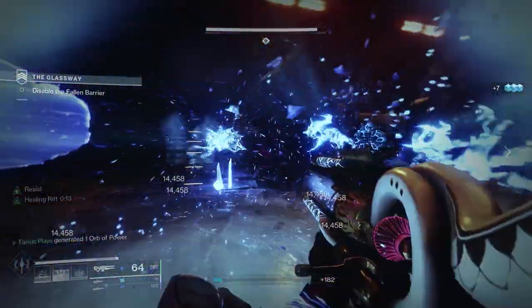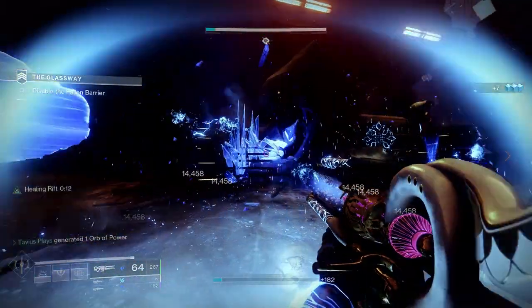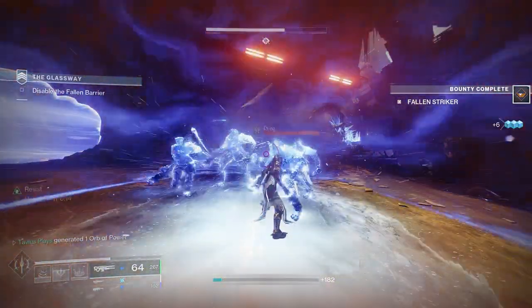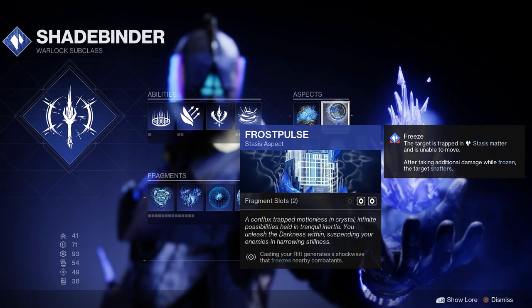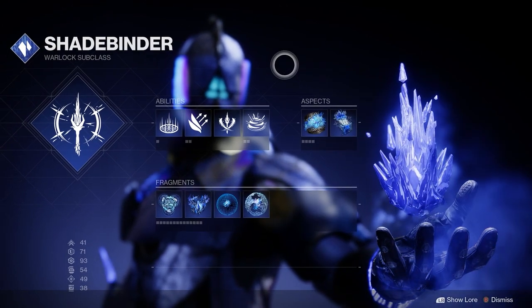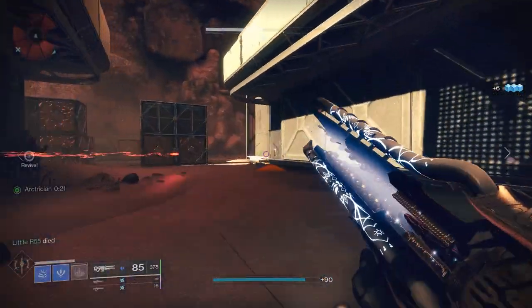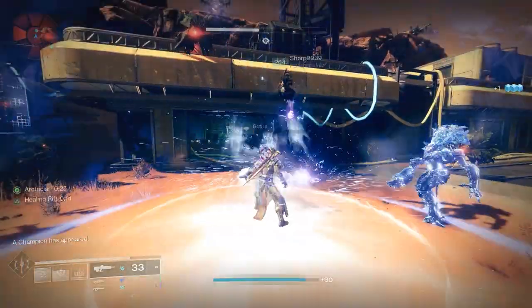For the aspects, we need Iceflare Bolts - shattering frozen targets spawns seekers that track and freeze other nearby targets. And the most important one: Frost Pulse. Casting your rifts generates a shockwave that freezes nearby combatants. This works so well with Vesper Radius because the freezing from Frost Pulse is instant and the shockwave from the exotic chest piece takes about half a second, giving just enough time to freeze everyone around you and shatter them with the shockwave. In higher level activities, you could jump into the encounter with a Duskfield Grenade first, and when you land use your rift - you'll freeze and shatter almost everyone while also getting most of your rift energy back with the second part of the exotic perk.